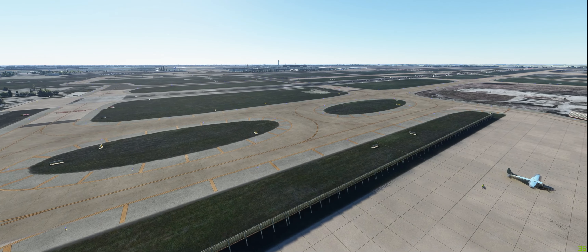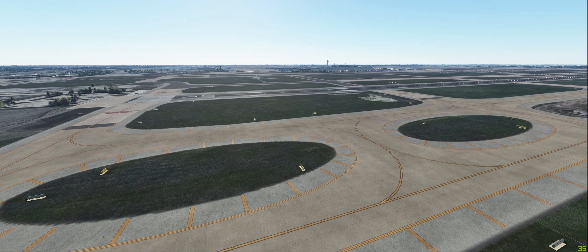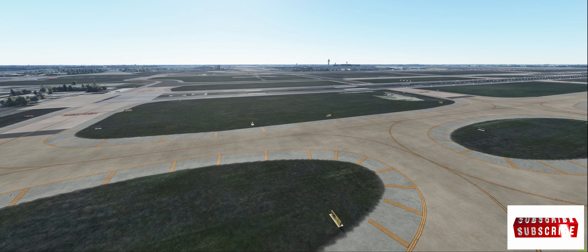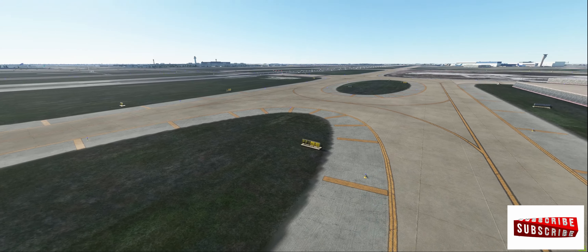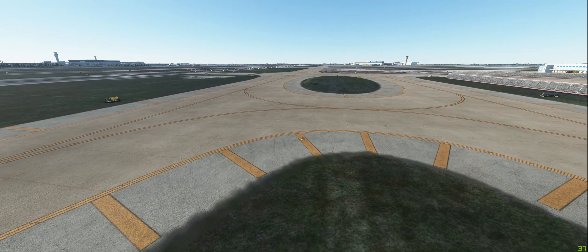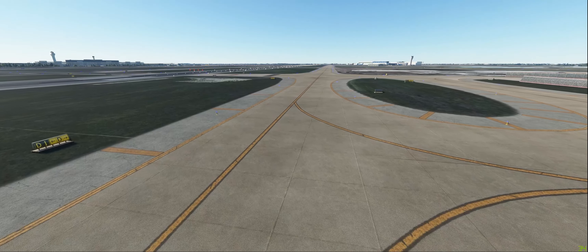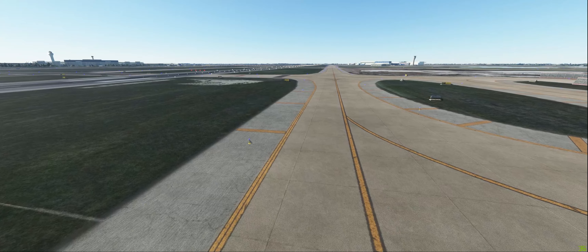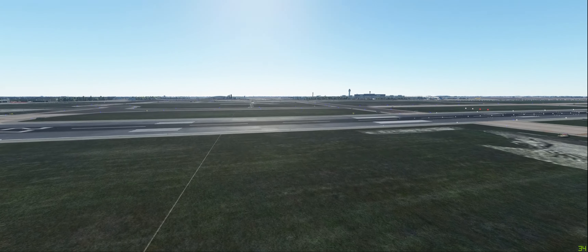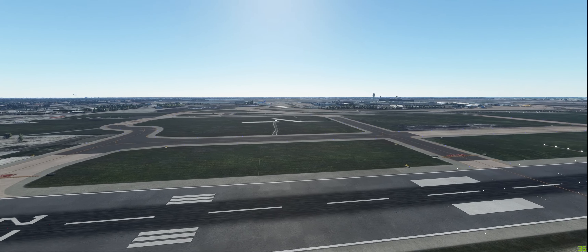Here we're at the general aviation ramp. As mentioned in the features detail, you can tell that the runway signs and taxiway signs look great — wonderful, actually. And I must also say that the frame rates are looking pretty good — 37, 36 — for an area like Chicago O'Hare, that's doing pretty good. We've got an aircraft coming in here.